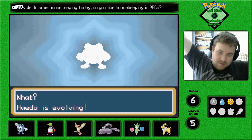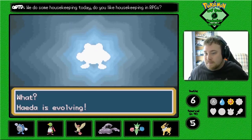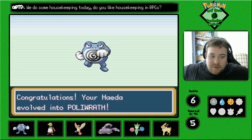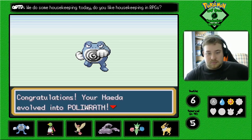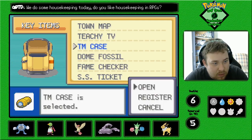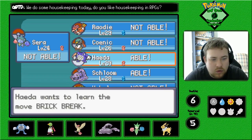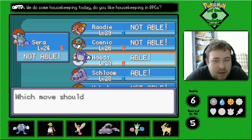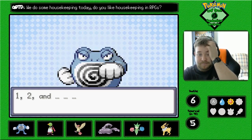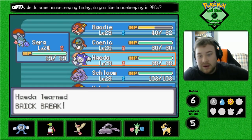Hayda, you are now gonna be strong and powerful as a Poliwrath. There we go — we have ourselves a Poliwrath. And on top of that we're gonna teach it the Brick Break that we just got earlier. It can also learn it? That's interesting — but it's also gonna be STAB. We're getting rid of Double Slap. We now have Brick Break.